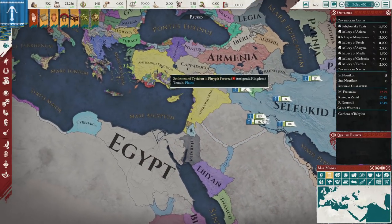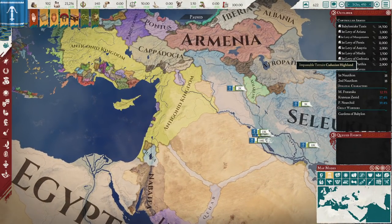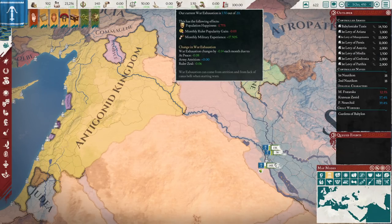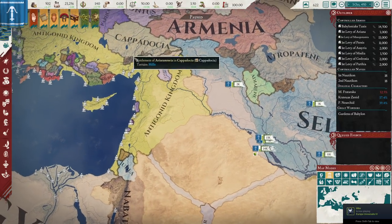Assuming you conquer all this land, your AE is going to be in the 60s or 70s and you're going to face revolts. Thankfully once you conquer this land you'll be rich, so I advise you hire some mercenaries. Mercenaries are the best thing in the game for stomping rebellions because they stay loyal. They can be raised indefinitely without your war exhaustion getting high, and they've got pretty good troops usually.